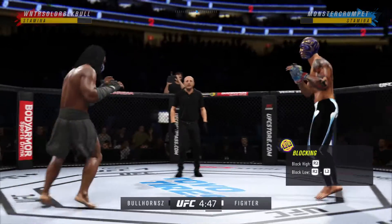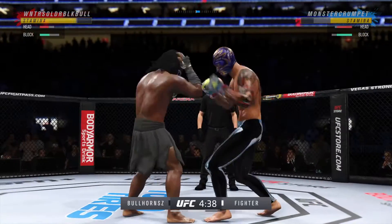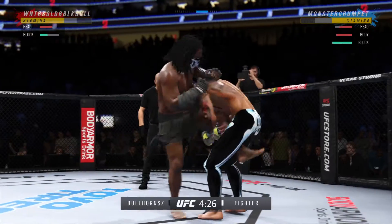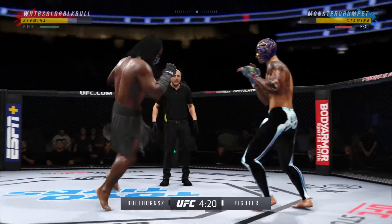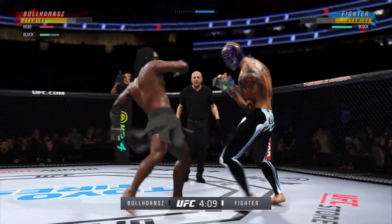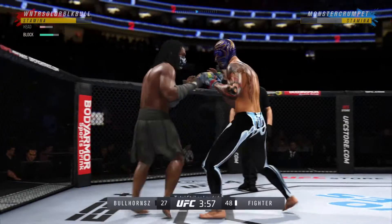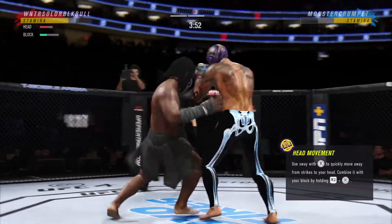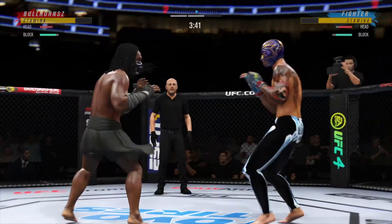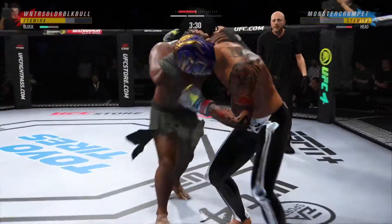He caught the kick. Beautiful jab there — it's one thing to have length, of course it's another to use it effectively. Beautiful job with that jab. Big punch lands. He's throwing every part of himself into these big leg kicks. He has landed some good shots, but really unable to string anything together in terms of solid combinations. He's not committing fully — he throws his jab but isn't sitting down on the right hand. He's got to be confident that it's going to land. Big strikes land.